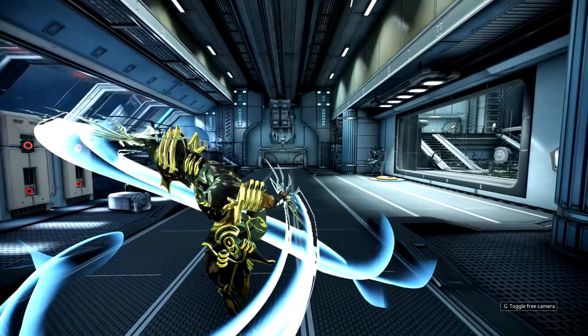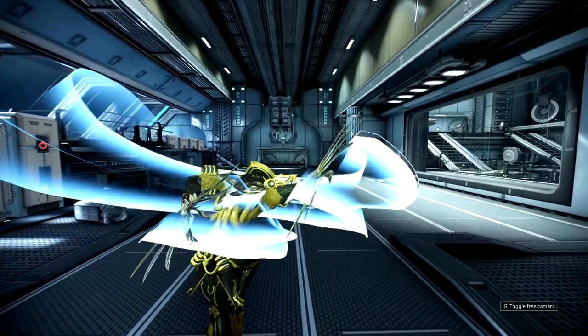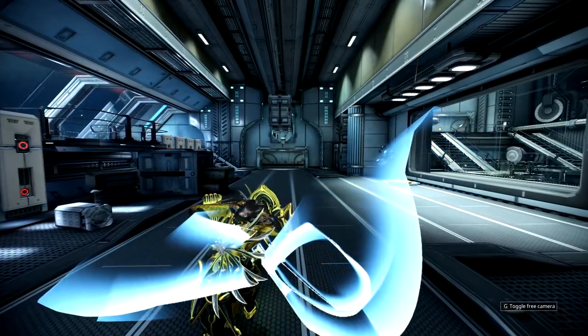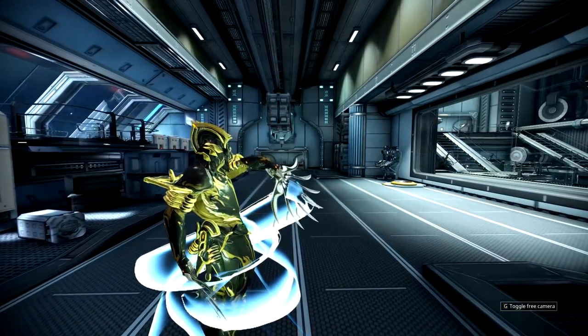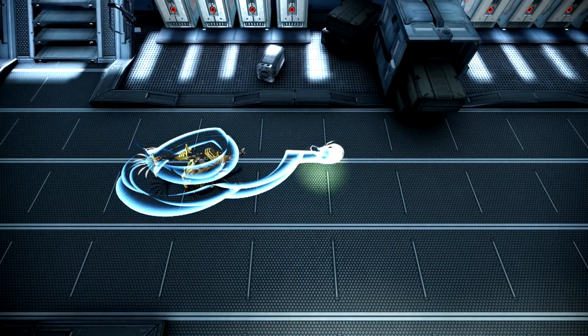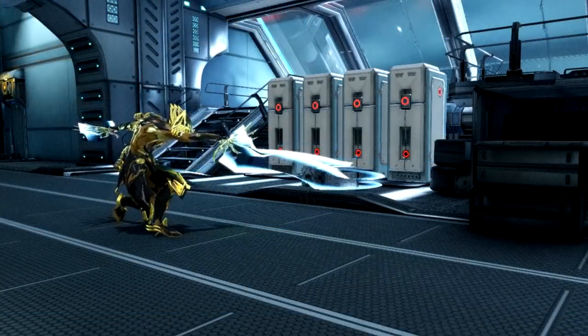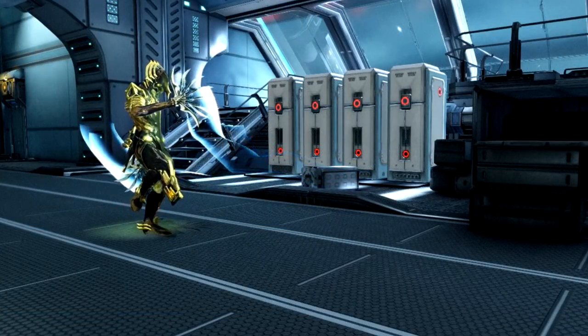Then comes a double strike where the first hit reaches all enemies around you and the second swipes enemies in a cone in front of you. You then do a quick snap with the right Warfan and finish it off by throwing it forward. The Warfan doesn't fly too far but it does seem to hit enemies it contacts multiple times. And of course there's a bit of fancy at the end.